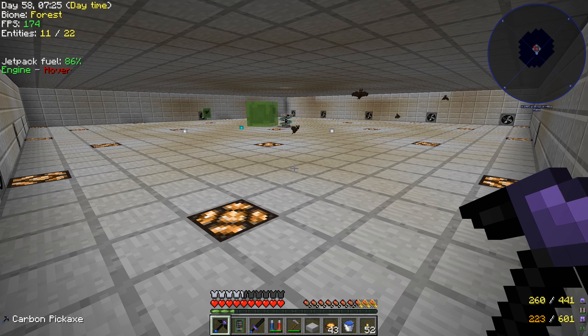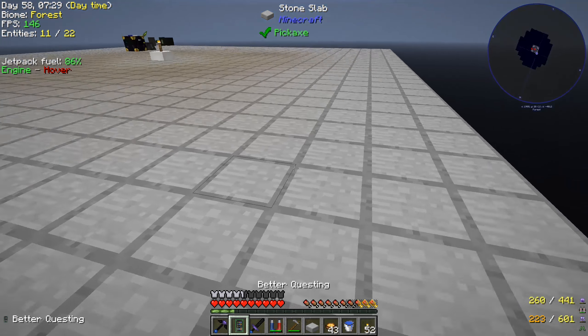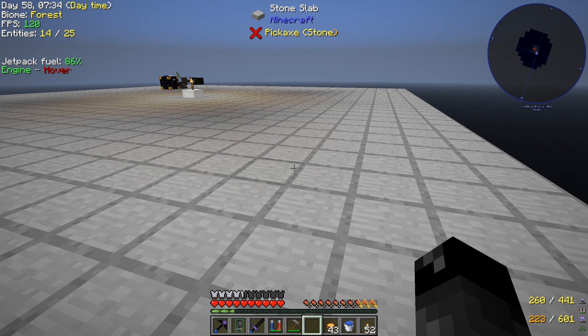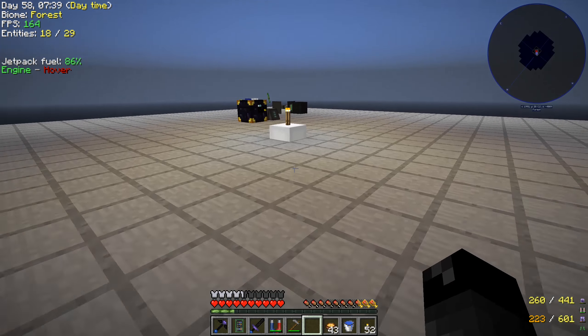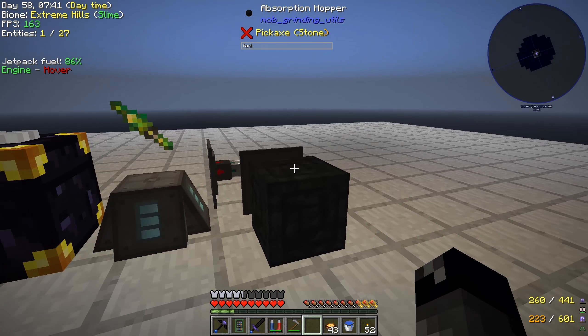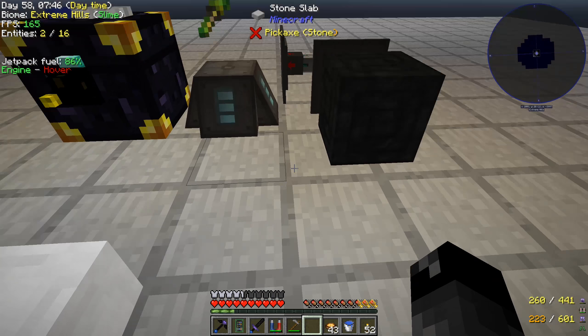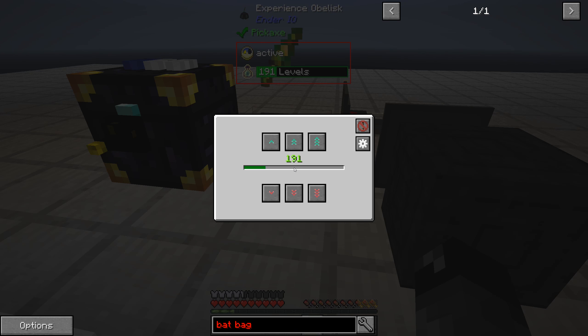The only things we have to worry about under here now are slimes and bats - the whole thing gets lit up which is awesome. When we turn it back on, the bats and slimes go to the center and get ground up. I also added in the absorption hopper here so we are collecting all the XP, which gets put through a conduit into an experience obelisk.